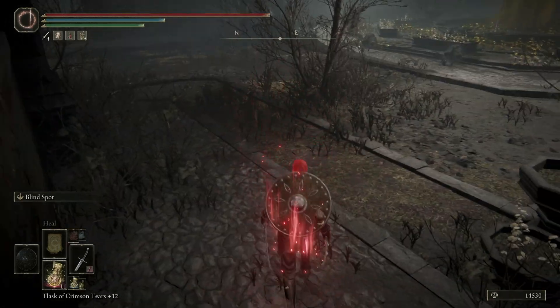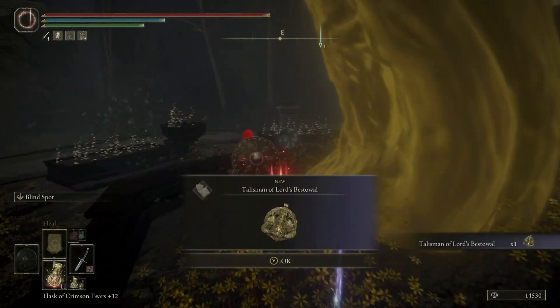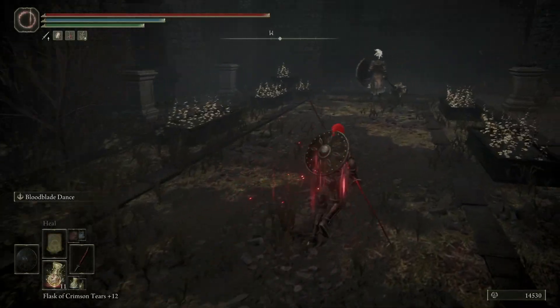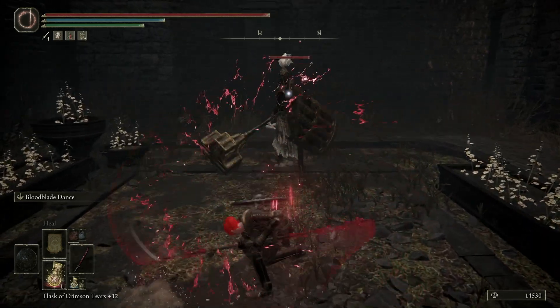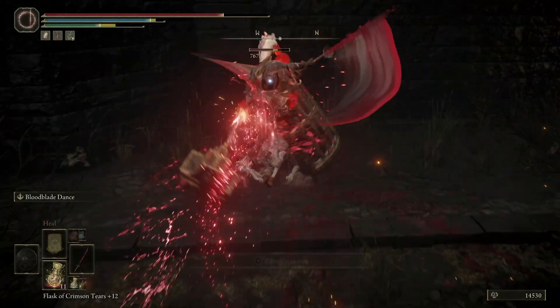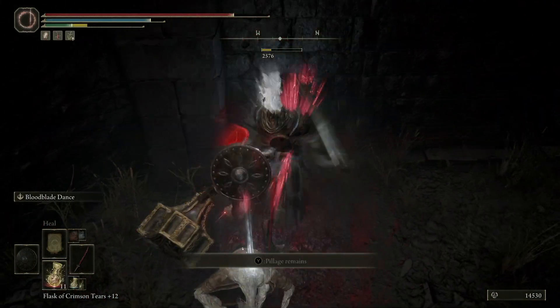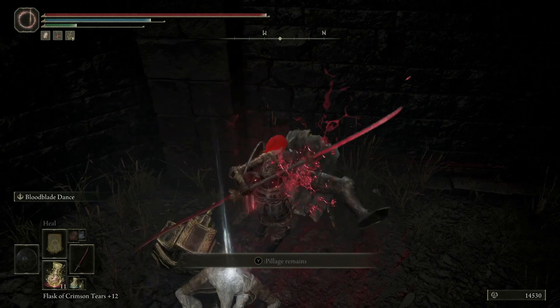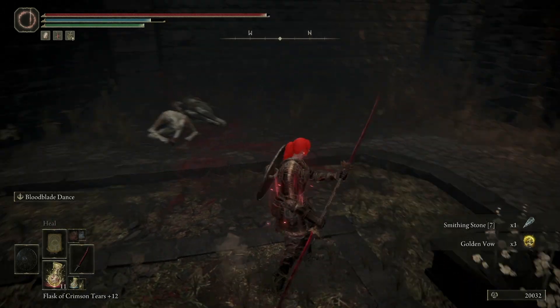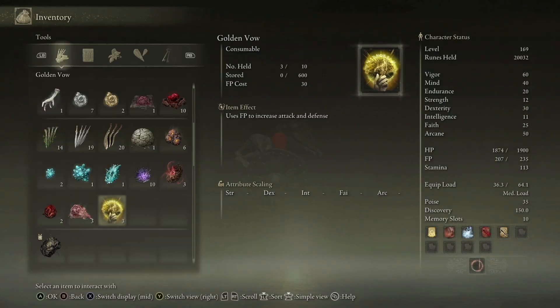We're going into the courtyard. Got a Talisman of Lord's Bestowal — increases poise after using a Flask of Tears. The best way to fight one of these guys is with a big, powerful, bleedy weapon that also breaks their stance. He dropped a Smithing Stone 7. I just got three Golden Vows? Uses FP to increase attack and defense. They have made Golden Vow — the most overpowered spell slash Ash of War in the game — into a consumable as well.